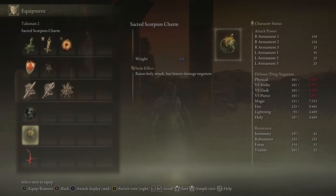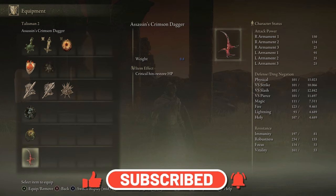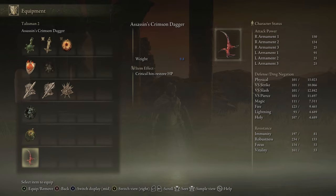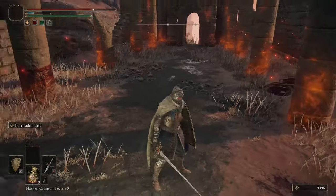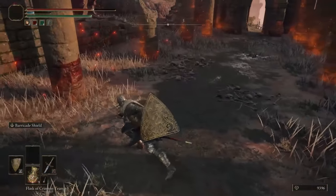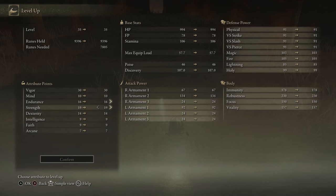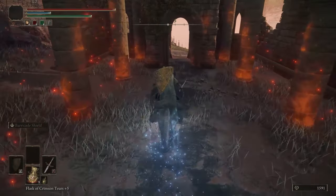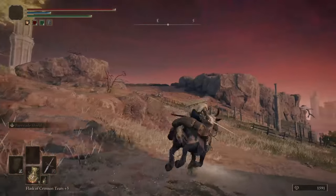The sacred scorpion charm raises holy attack but lowers damage negation by about eight or nine percent. We also got the assassin's crimson dagger from the black knife assassin — critical hits restore HP. Critical hits being anytime you break someone's guard, parry and riposte, or stab them in the back. The HP it heals is about five percent which isn't very good. Let's level up one more point to strength — probably better to go into vigor first but whatever.